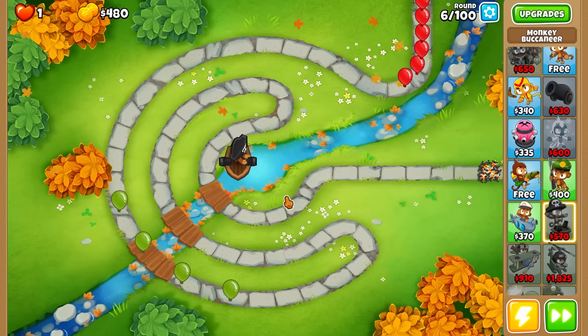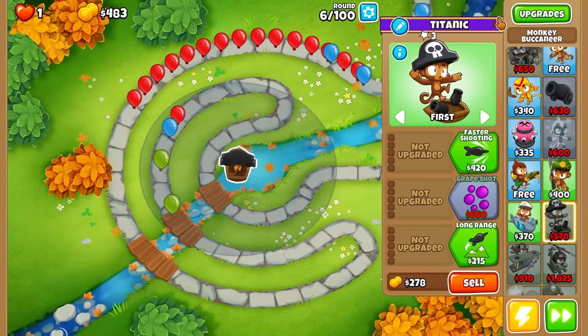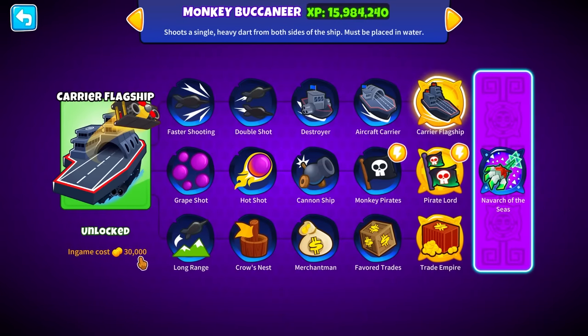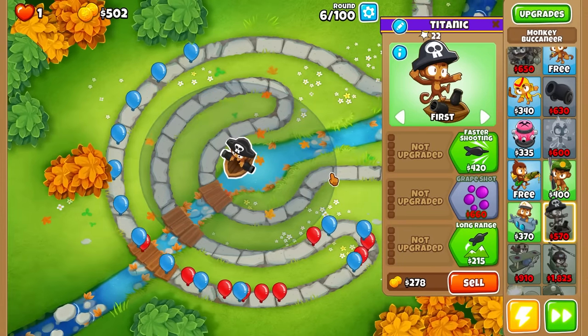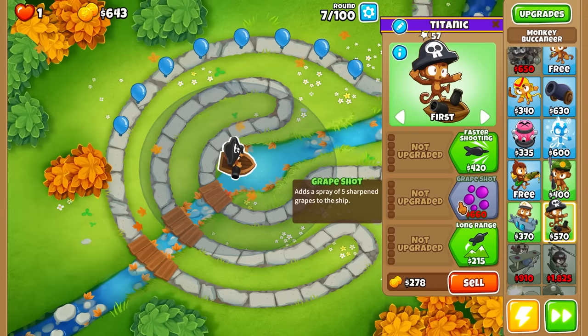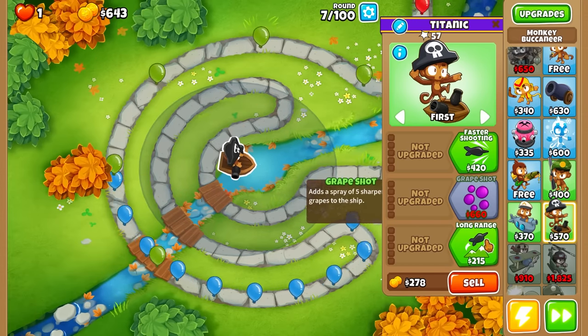Let me look at his upgrades real quick. Trade Empire costs 27, Pirate Lord 25, and Carrier Flagship 30. Not bad - just a slight bit of farming needed. I think we should rush the bottom path first because it's going to give us the most income.